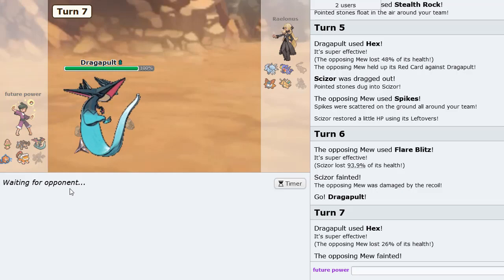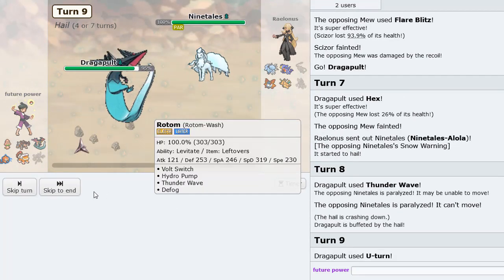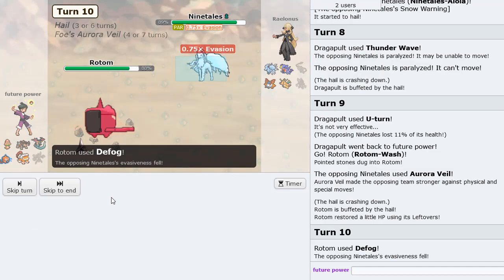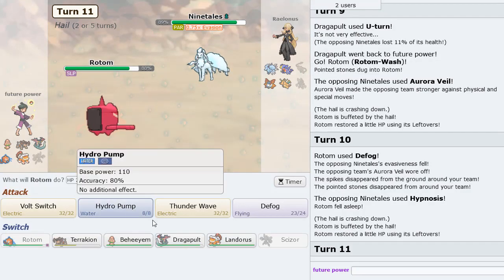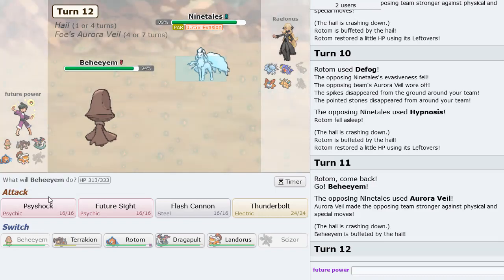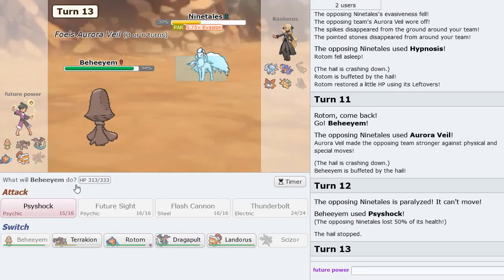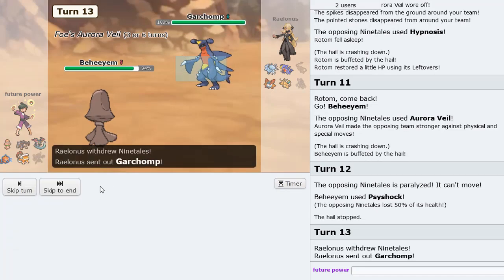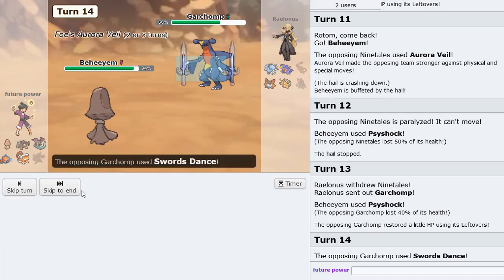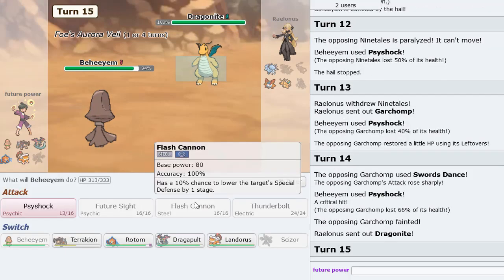In comes Ninetales - all we do here is Thunder Wave this thing. Then we U-Turn out here - this should allow us to Defog everything away, which is great for us. We can Defog here, get rid of all of his screens. He Hypnosis, puts me to sleep. Dragapult also has Infiltrator, so that's really good for us. I'm just going to go Behem right now. We could Flash Cannon here, or we could throw off some Psyshocks which I think will be much better. The Analytic Psyshocks coming out now, which will be fantastic. Let's see how much it does to Garchomp actually - it doesn't do too much. Not as much as I would have liked. I'm going to do it again, and we got a crit. That's crazy. Unfortunate of course for you - I would not have chosen to get it, but I got it.